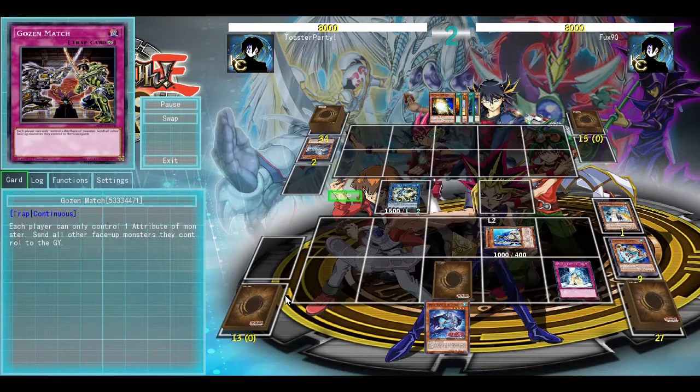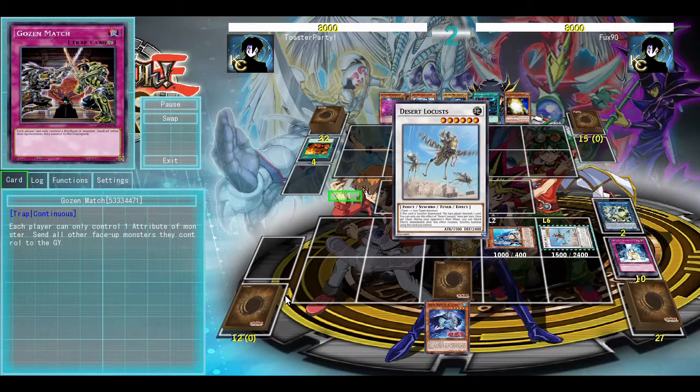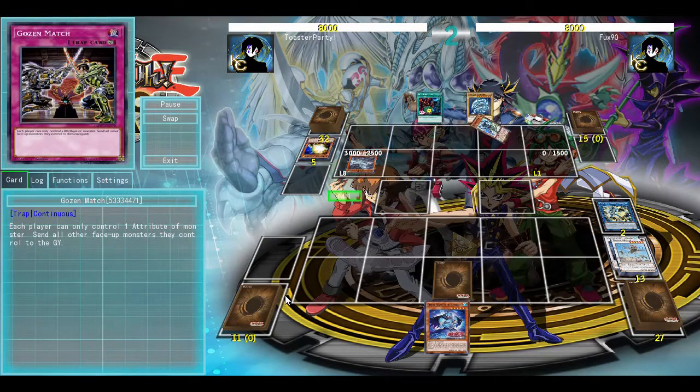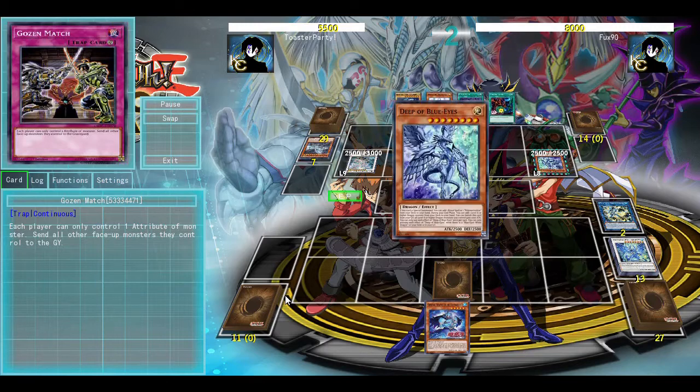We can now go into Dragite. We're going to use the Water Arch to Thoughtseize them, but the problem is they don't have anything in hand that was really worth Thoughtseizing, which is a very bad weakness of the deck — if there's nothing to hand loop them from, there's not really any purpose to doing it.